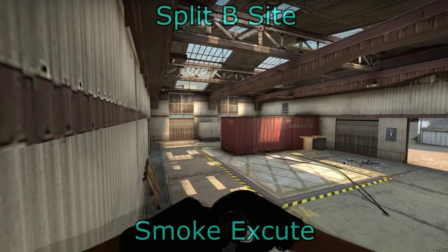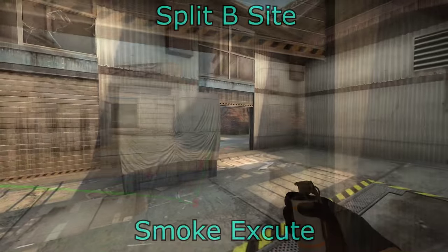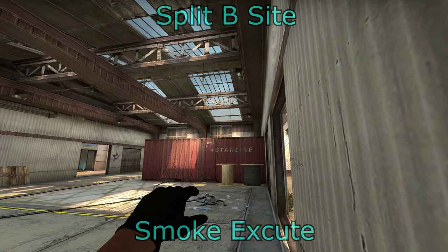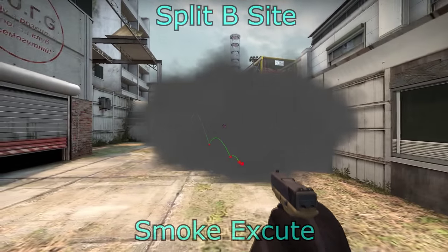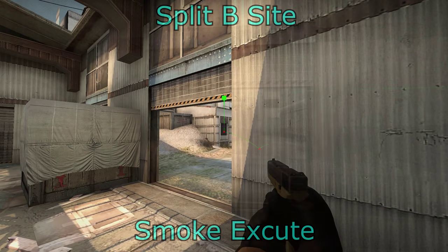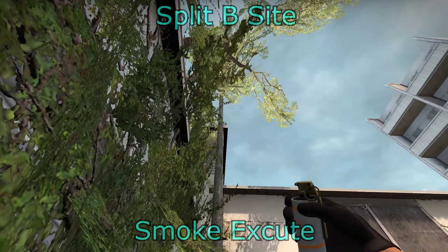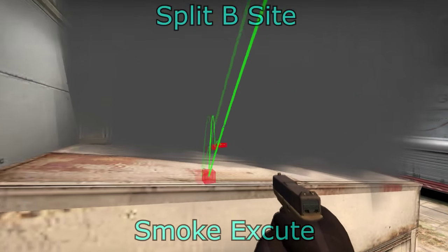The first smoke is for the right-hand side of middle — jump on top of the box, it smokes off the right-hand side, stopping headshot from watching A main. You can do this from A main as well. The second smoke is done from the other corner of middle, aiming at the top of the windows — this blocks off the middle part. Combining those two smokes completely blocks off middle so you can run out without being spotted from headshot or Zcon. You can do this from A main as well. To block off the box area, smoke from the back of mid main — this blocks the top of the box, blocking your entrance to the vents so you can run into vents without being shot at. This can be a little tricky so practice it first.